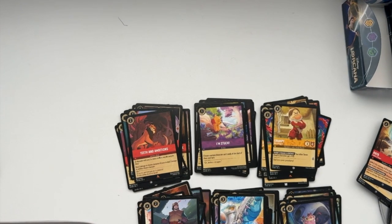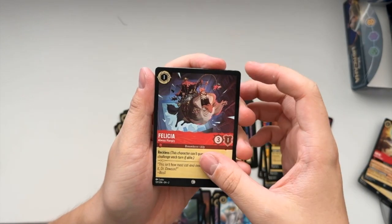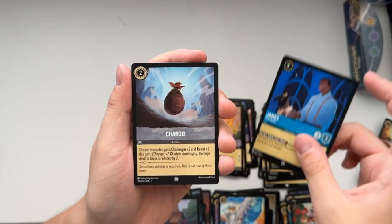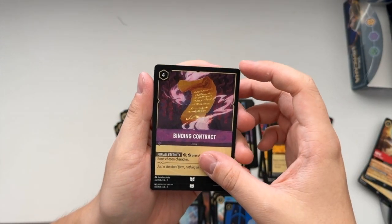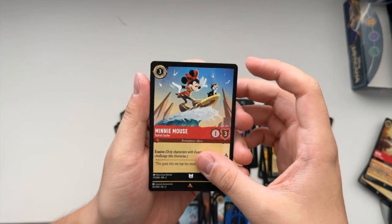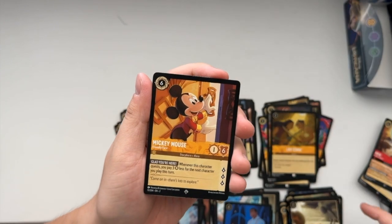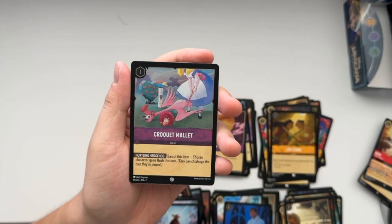Last pack for this opening. Let's hope for an Enchanted, or at least a Legendary - would be nice to end off this first video. Snow White Lost in the Forest, Winnie the Pooh Honey Wizard, Felicia Always Hungry, Queen of Hearts Quick Tempered, James Role Model, Charge action, Last Stand action, Binding Contract item card, Minnie Mouse Stylish Surfer. We got Ratigan's Marvelous Trap item card - rare - and a Super Rare Mickey Mouse Friendly Face - really nice - and a Common Croquet Mallet.